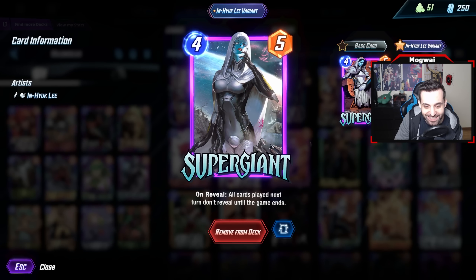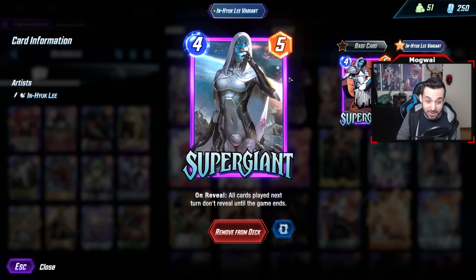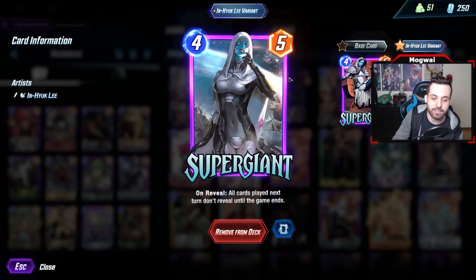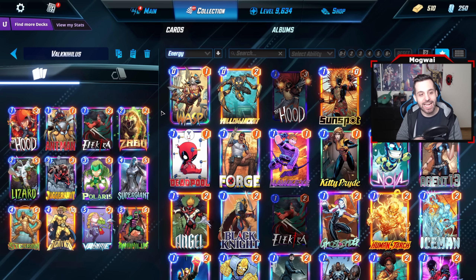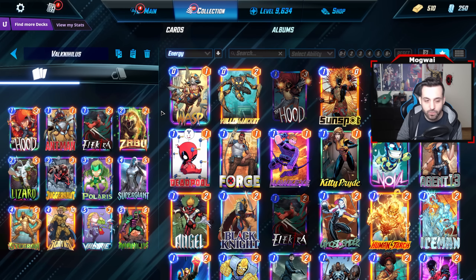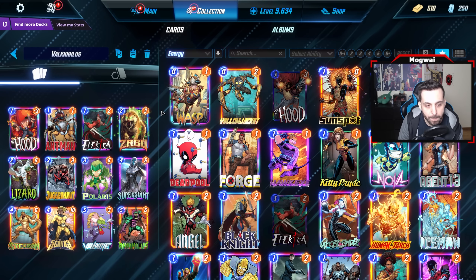I wanted to do something different, especially featuring my Supergiant. It cost me everything, but I got the Inhyuk Lee variant — hopefully I didn't butcher that name. This is one of my favorite variants ever. So please make me feel good about losing all my resources to get this by praising it in the comments below! This deck did not come together in one day — a lot of trial and error went into it, but I ended up with these 12 cards.